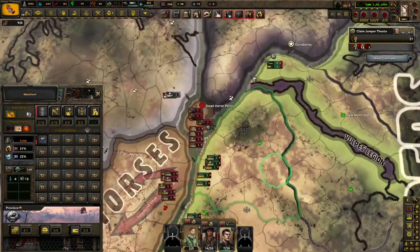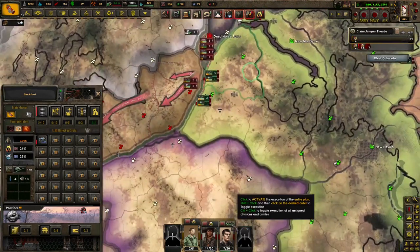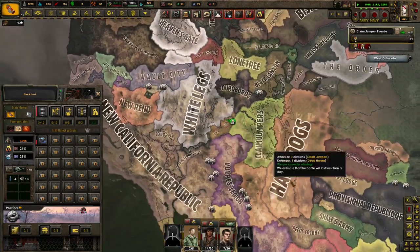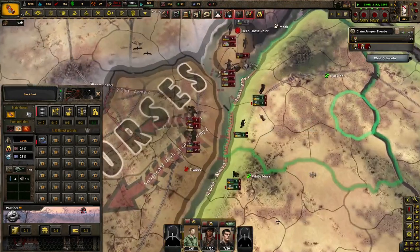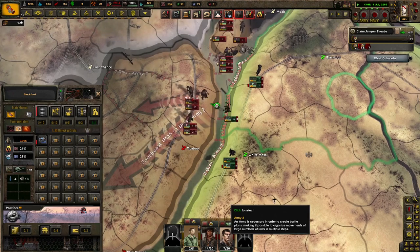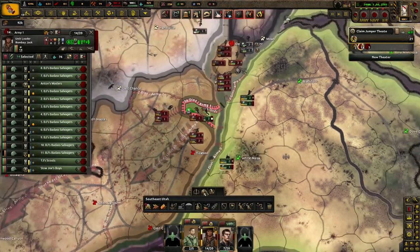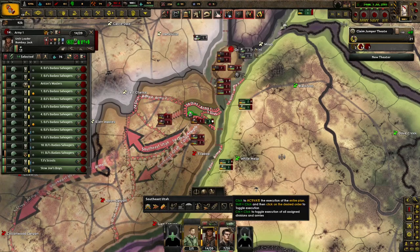I wanted to go to war with the Hangdogs, but in the end I guess we'll try to go to war with Dead Horse instead to give it a different direction. Hangdogs are actually destroying the Legion, but whatever. It is what it is. Actually, probably should come over here. If you guys come over here, I'll do that. Probably should stop training too.